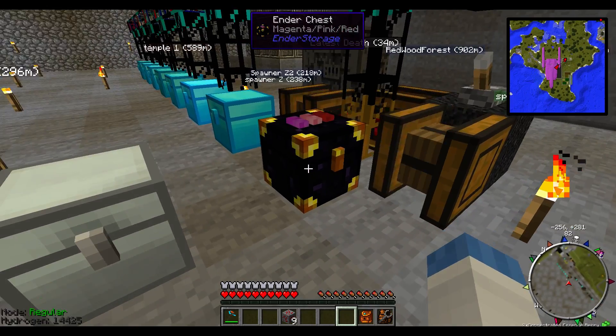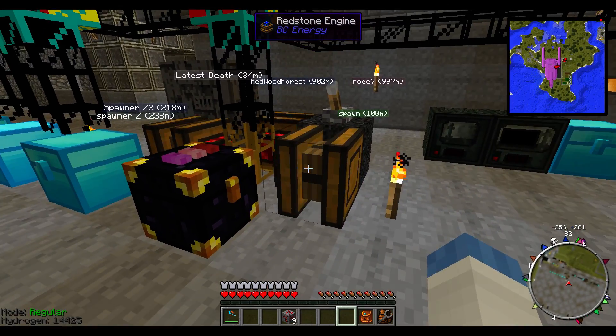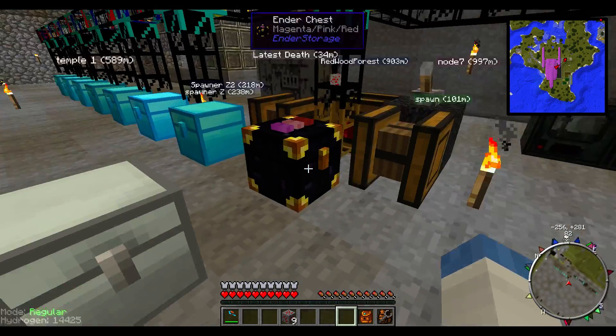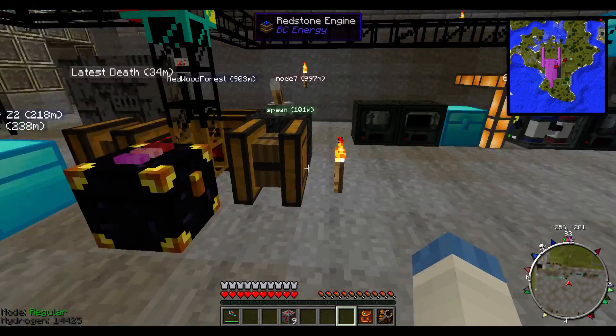You can dump a lot of materials in here, so I had to put up these three redstone engines in order just to get them out of the ender chest. And that's another thing I used the ender pearls for — I made several ender chests and a couple of the tanks.